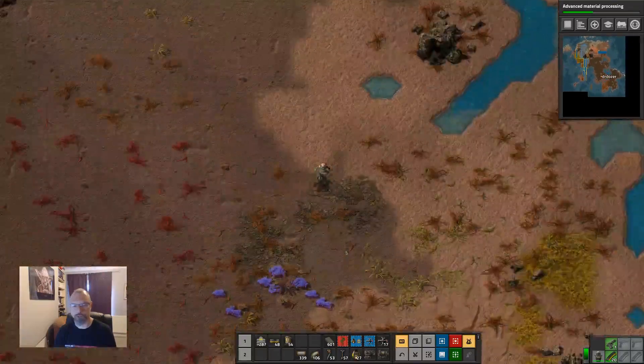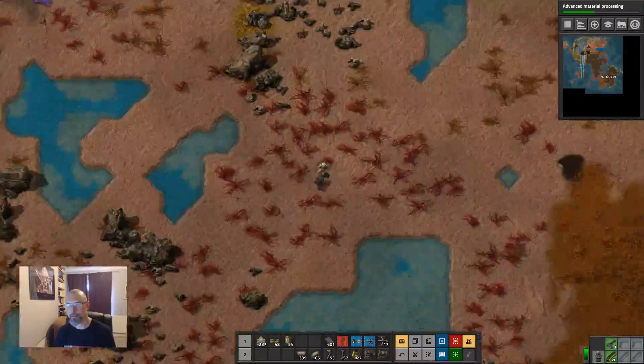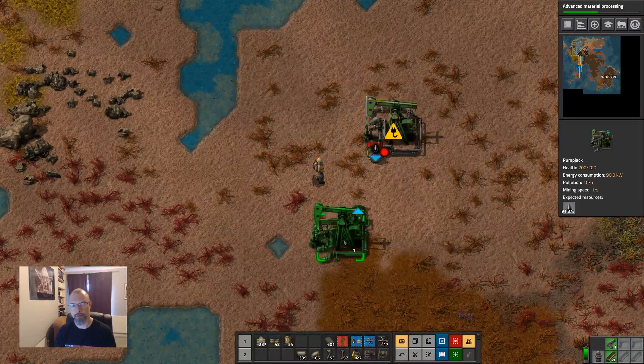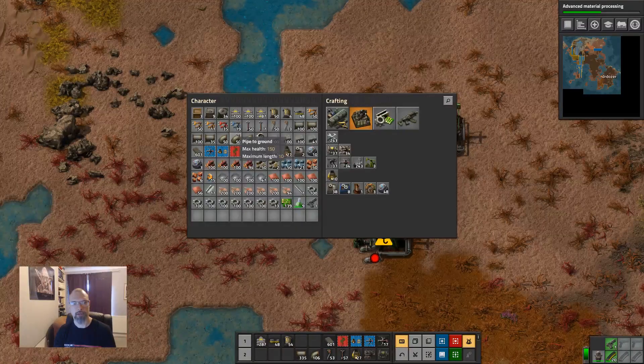The reason I'm moving quite slowly is I've got alien biomes on, and some of the alien biome surfaces affect your run speed — which is awesome, and it is really pretty. Here are our two wells.